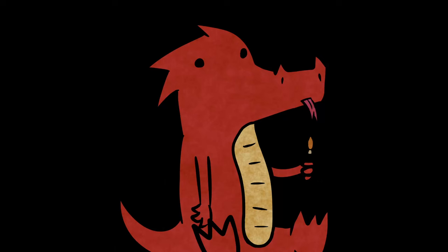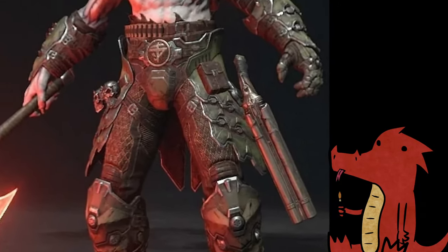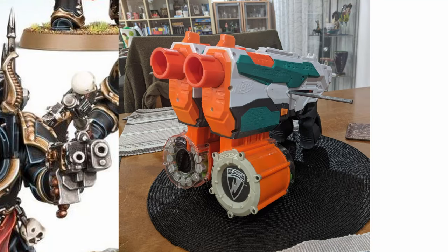Now it was time for the gun. The Marauder wields a double-barreled shotgun, but since there are no Terminator-scale side-by-sides, I figured a twin-linked bolter was the second-best option.